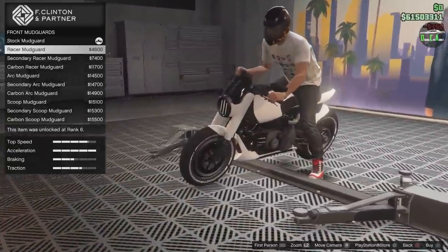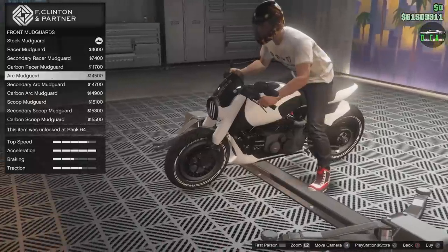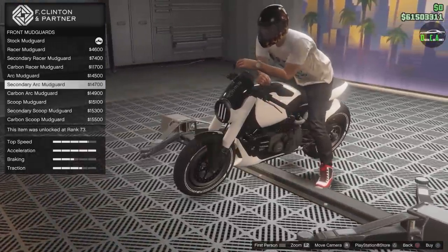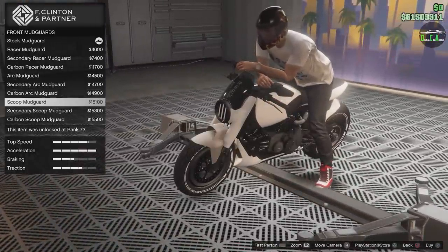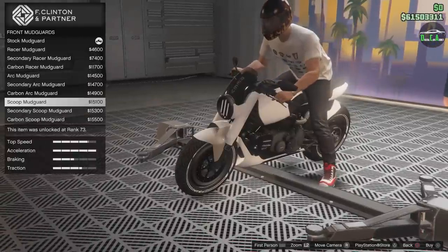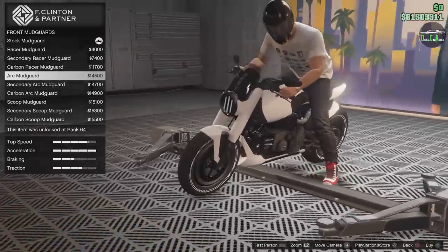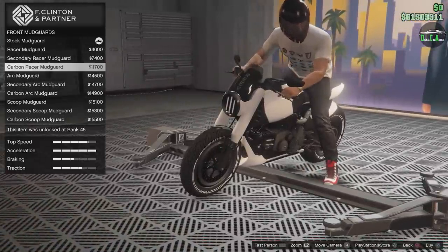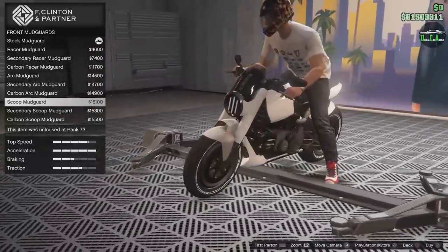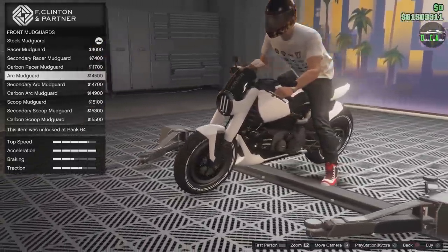Front mudguards: you've got racer, secondary carbon racer, arc mudguard, carbon arc, and scoop. The scoop looks pretty cool, but I don't like how it fills in the area below the headlight. I kind of like the arc one — that looks great. I'll go with the arc mudguard primary color.